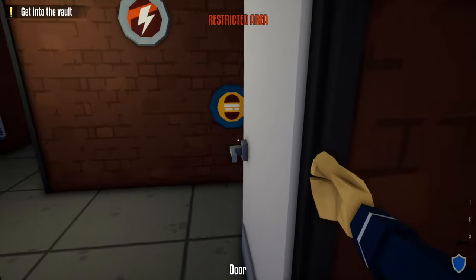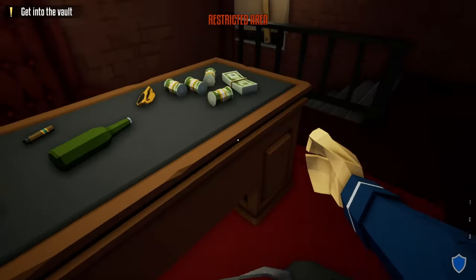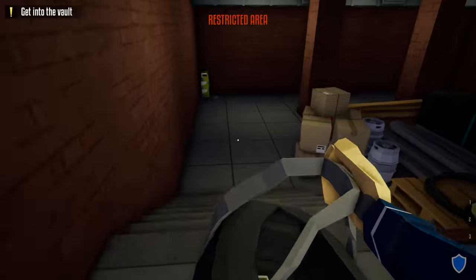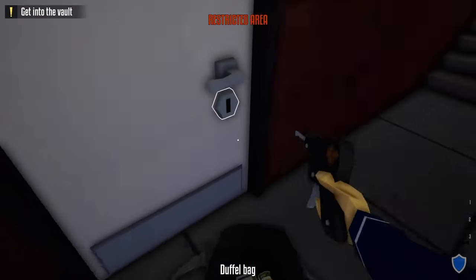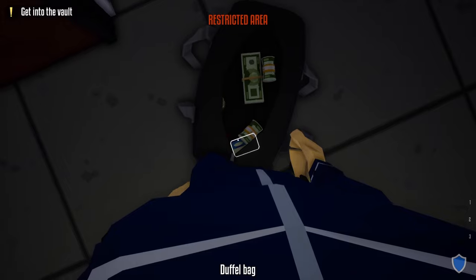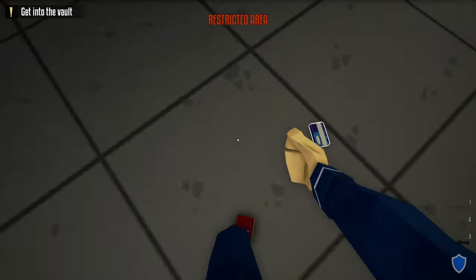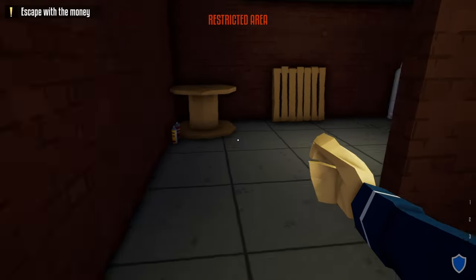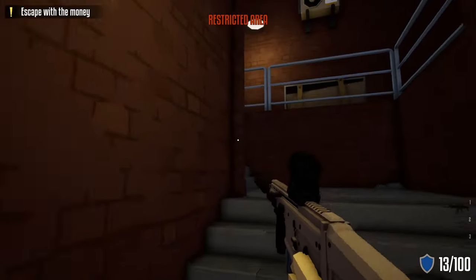Put the lock pick back in the duffel bag, go into the manager's room, close the door, and take the money from the manager's desk. Head down the stairs to the vault door, take out your lock pick, and unlock this door — once unlocked, you're done with the lock pick. Take your vault keycard, go inside, zip tie the civilian to the left, take the vault keycard, scan the vault, and now you have access to the vault.